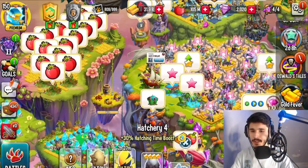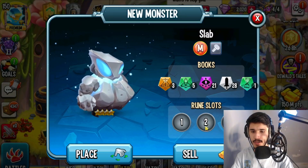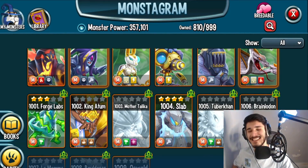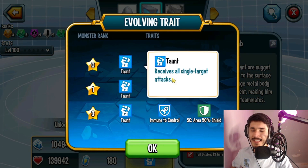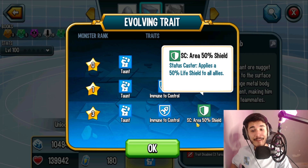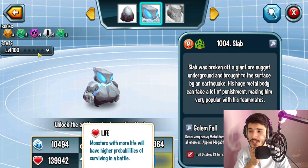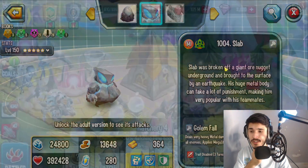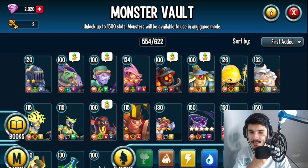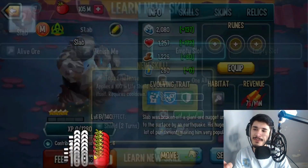Here we have Monster Slab, which I've had in my hatchery for a while. It's at rank 4 and I have three relics open — pretty sweet. I accidentally skipped the animation, but it's fine. He has Taunt, which is really good for control. He also has a 50% shield status caster AOE trait, and his life stat is insane — 139,942, which is almost 400,000 without any rings.